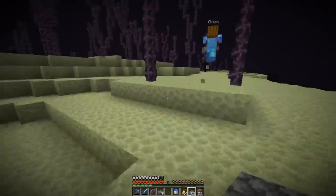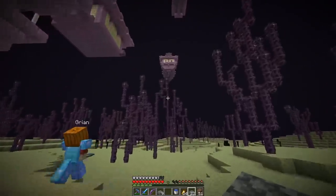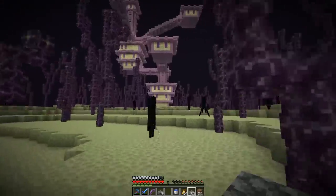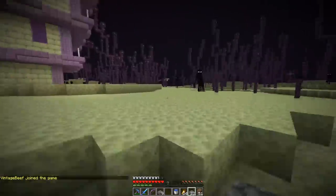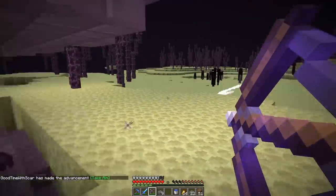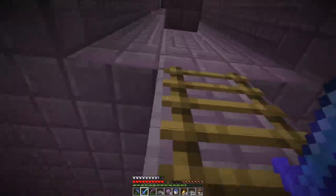We continue the eternal quest through the End — this is the one, for shulkers galore! I see it — there's a ladder, there's a boat in a mast. We found the border — that's how far we've gone. Someone go get the elytra and I'll start working on the shulkers because that's what we're really here for. A shulker hit me — the shulkers! I also may have forgotten a shield. We did it! We got the end city — did we just win Minecraft? We didn't even kill the dragon!